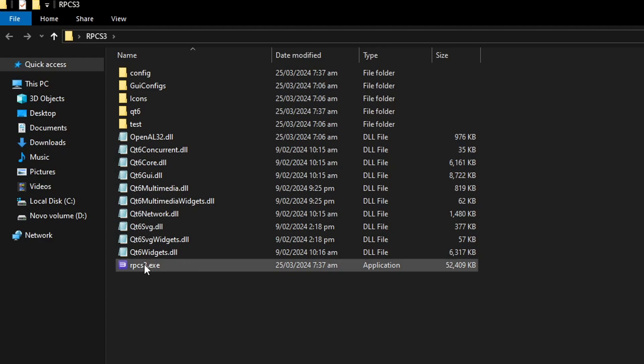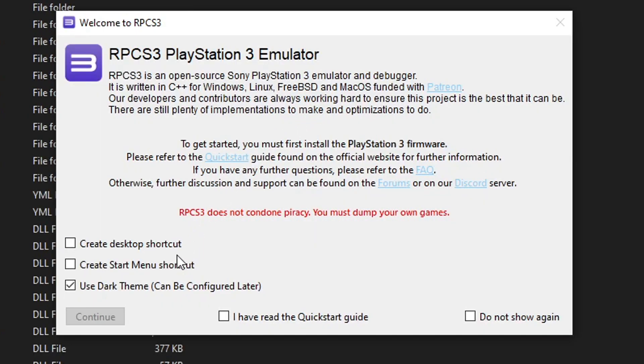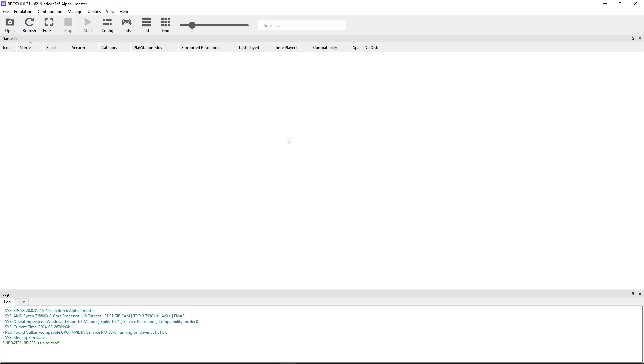To begin, double-click on RPCS3.exe to start the installation. There are a few options like creating a desktop shortcut. I would not recommend using the dark theme yet, so I'm going to turn that off, then click 'Do not show again,' check 'I have read the quick start guide,' and click Continue. And there you go — we have RPCS3 on our computer.